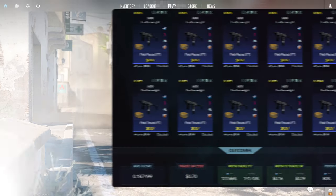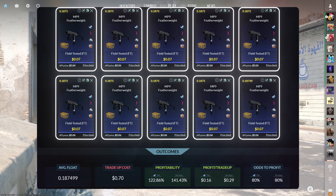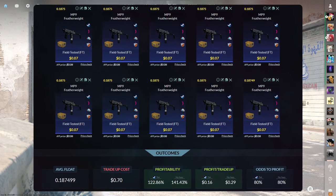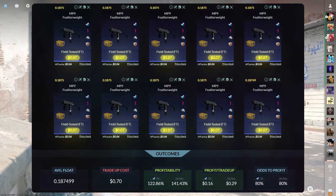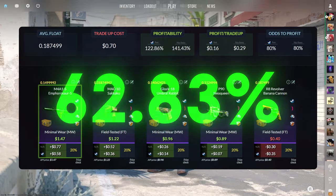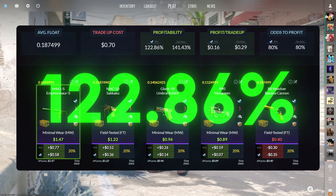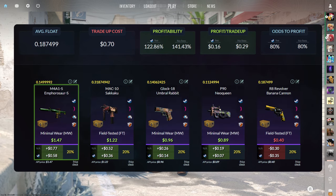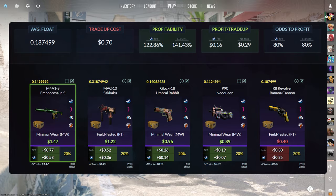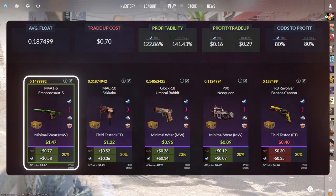Today's first trade-up consists of 10 field-tested mil-spec skins from the Revolution case below a 0.1875 average float. Make sure to get each input for 7 cents or less, which you can easily do by setting buy orders. This trade-up costs 70 cents total and has a 122.86% profitability after Steam fees, with a wonderful 80% chance to profit each time. There are four profitable outcomes, with the best being the minimal wear M4-asaurus at 58 cents of profit.